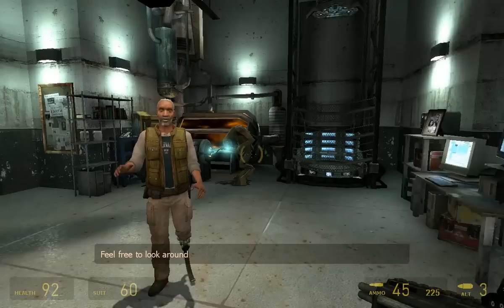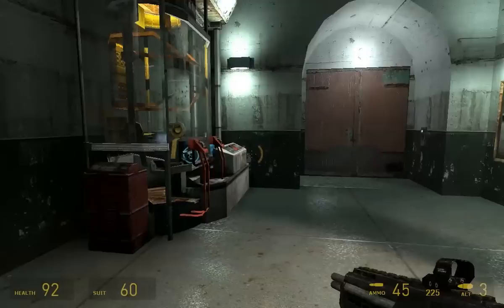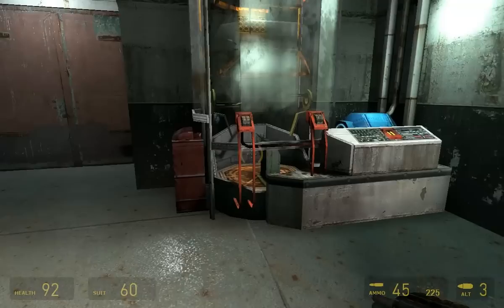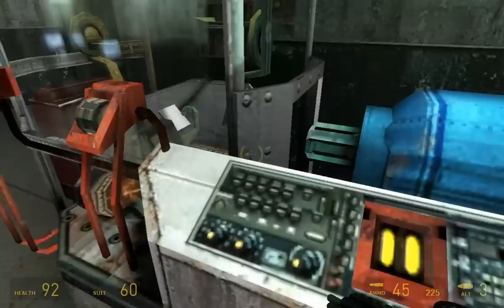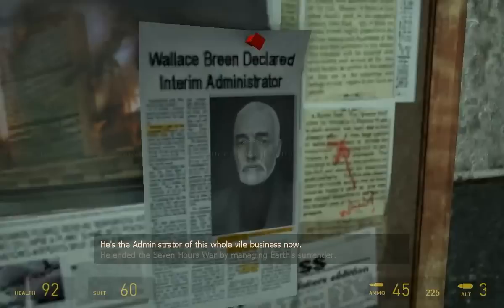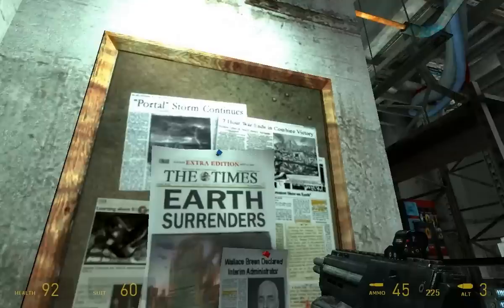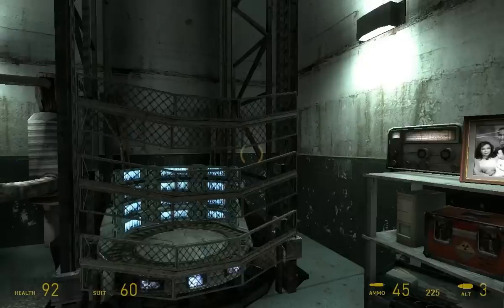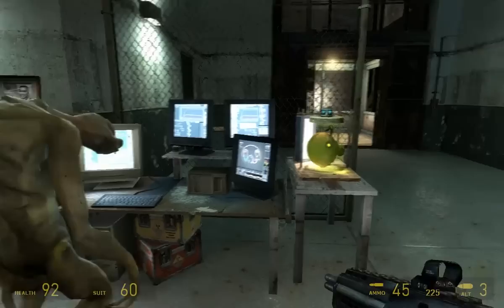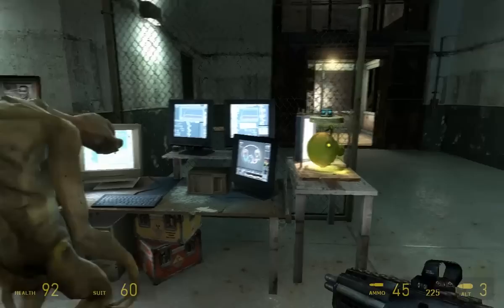Feel free to look around. So this is kind of unique in this game — all of a sudden you don't have anything to do. Just a few moments earlier you were fighting helicopters and everything. Dr. Breen is the administrator of this whole vile business now. He ended the Seven Hours War by managing Earth's surrender and the Combine rewarded him with power. So yeah, all of a sudden you don't have anything to do. This is downtime after the boss fight.